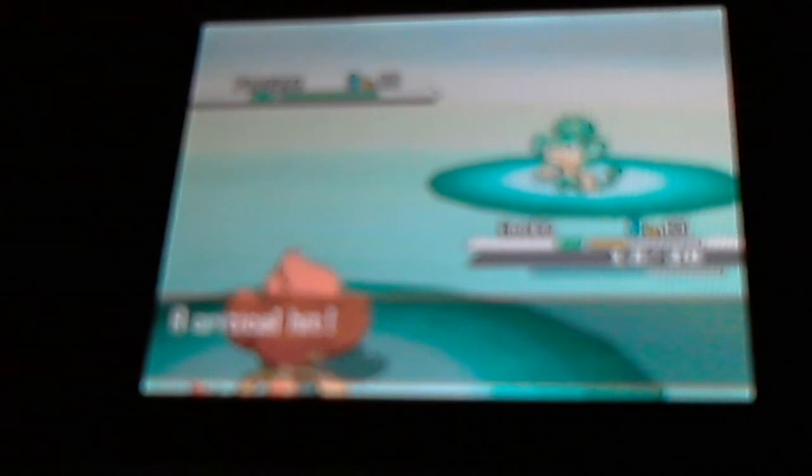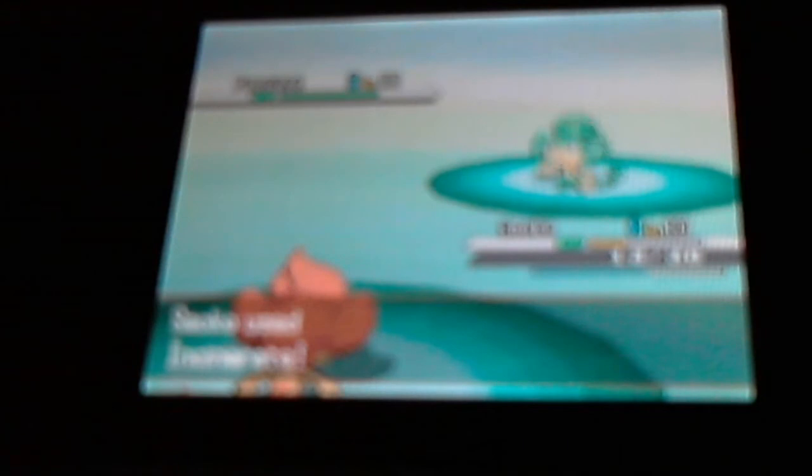He goes for Vine Whip, which isn't very effective — though it does a pretty big chunk since it got a crit. I'm just gonna go for Incinerate now since he pissed off Smoke, and possibly burn any berry this thing has. That brings it down pretty low. He goes for Scratch, which doesn't do a lot, so I go for Smite Swipe to really mess up this monkey. Smoke wins.